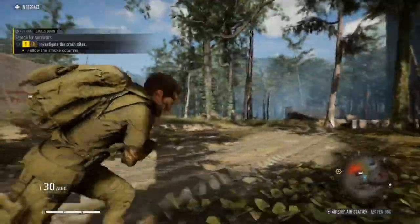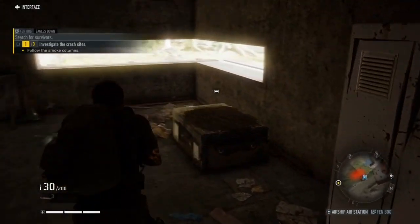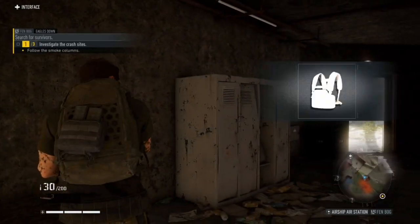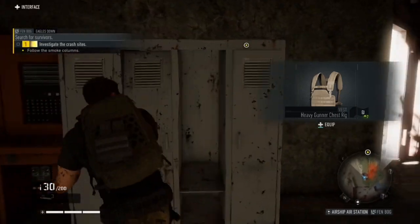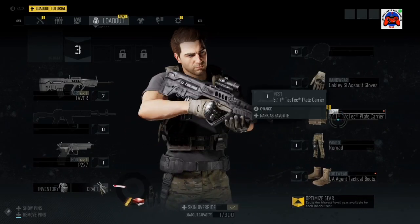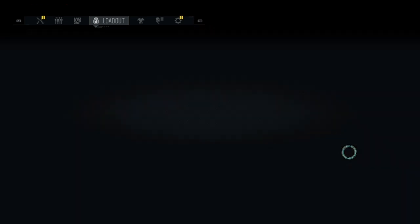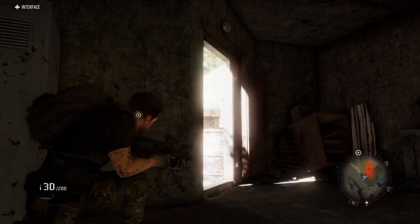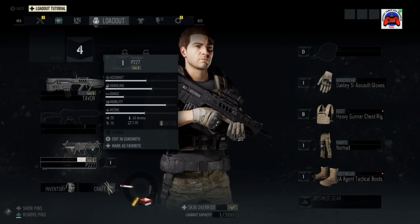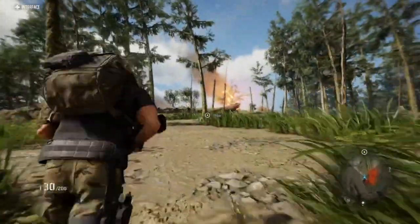I've got to follow the smoke here — let's go back to the gameplay. Let's just go in here real quick. Can I grab anything out of here? Let's see what's in the box. Look at that gunner chest rig — let's equip that. I can go ahead and change that. I can't change that gun yet, but the amount of customization in this game is crazy.